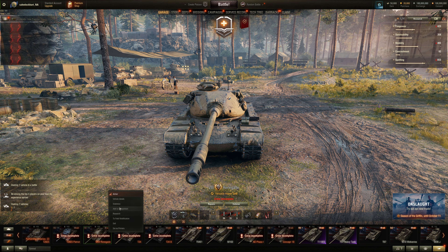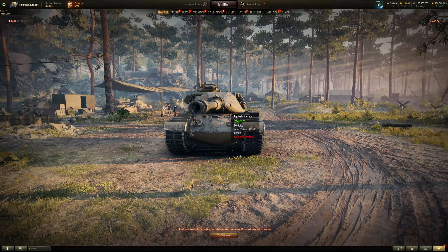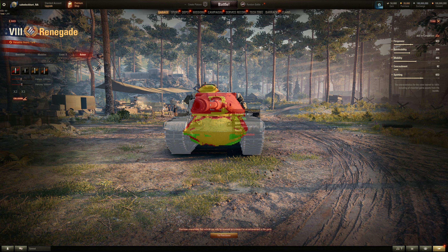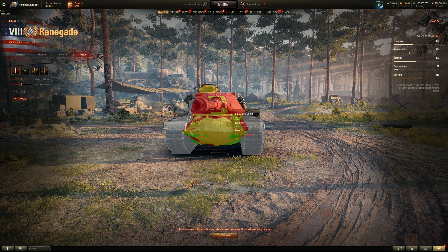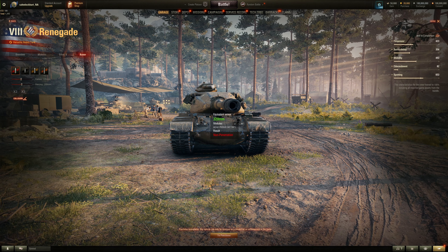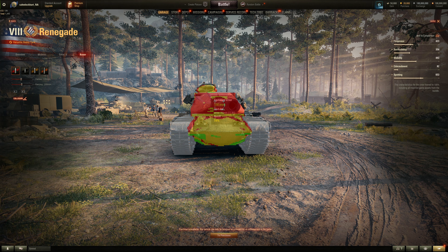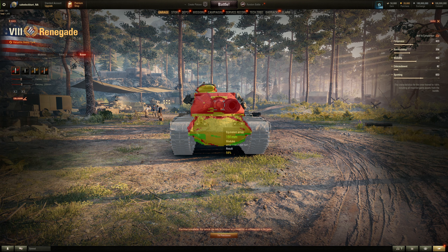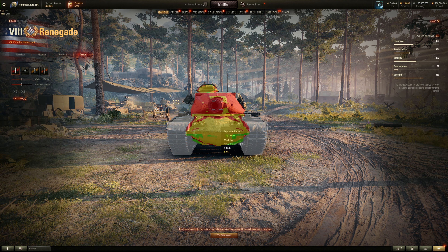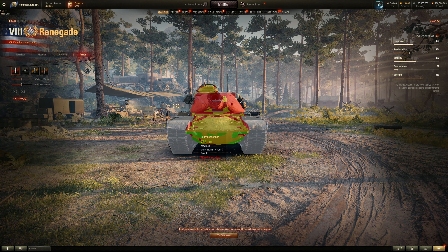Armor-wise they're about the same. The turret front is still rounded — not as thick as 300mm or so, but more well-sloped, so it will bounce more HEAT shells. It's about the same, with a slightly smaller turret, but the M1 cupola is still on top. Hull is not as strong — about 190mm compared to 250mm — so weaker hull front.